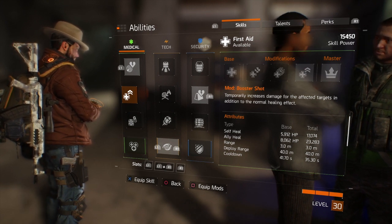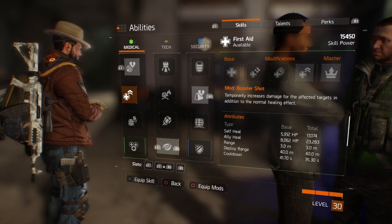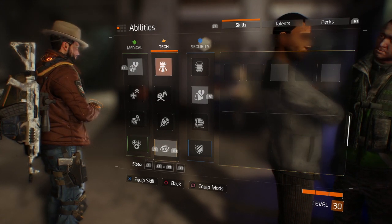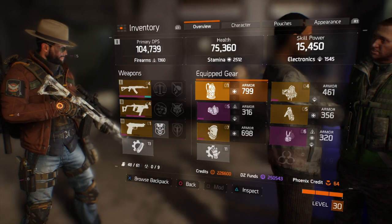The First Aid is good for the Dark Zone if you're by yourself. You have med kits for a quick heal, but if you're in a bad situation and need health back you can pop that to recover. I haven't really messed around with the Sticky Bomb or the Ballistic Shield.